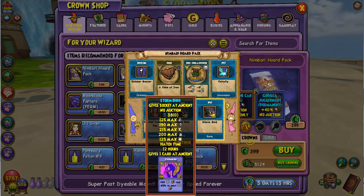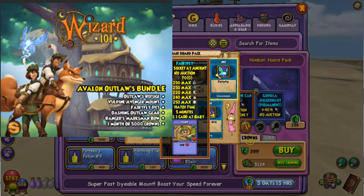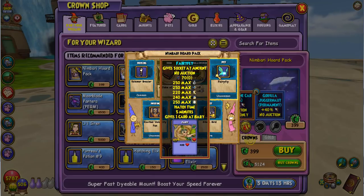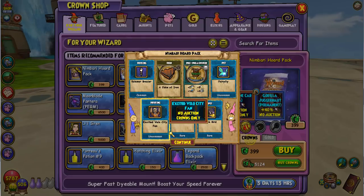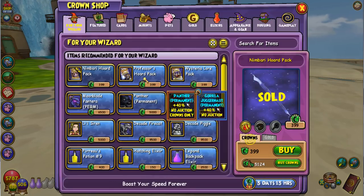I'm not expecting anything crazy, but wait — isn't this Fairy Fly from like the Avalon Outlaw bundle? Isn't this pet right here part of a bundle? I don't know why they're releasing it in a pack, but I guess they are.